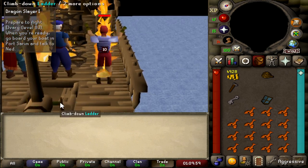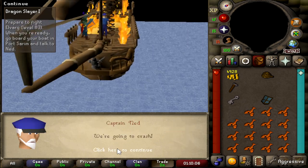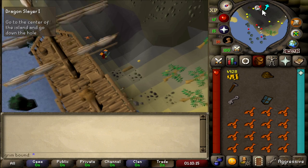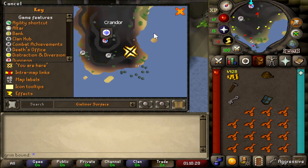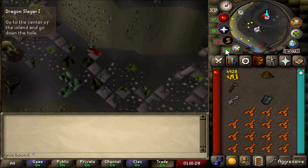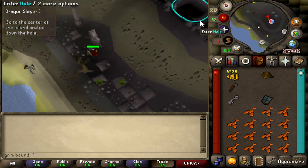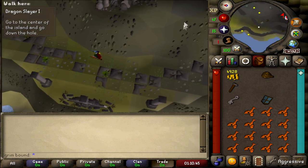That iconic cutscene — it looks like we're getting on fire. And there it is, the dragon. That poor cabin boy got roasted instantly. It looks like we're crashing. We got knocked unconscious — that's insane. Now we are on Crandor Island, I think that's what it's called. Got to go around these moss giants. I know for a fact that we are on the end of the line for Dragon Slayer.